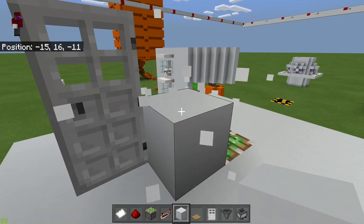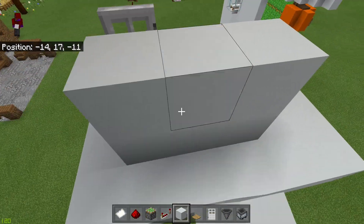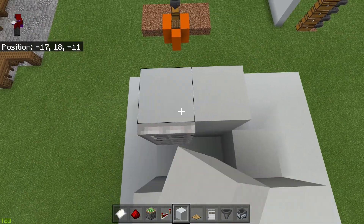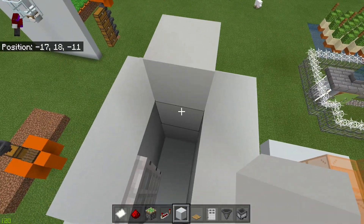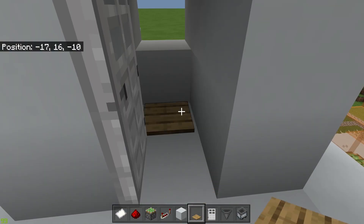Then you can go ahead and destroy them. Finally for the building, put a block here and just build up some walls. These don't have to be blocks as long as they can keep people in. Then put any pressure plate there.